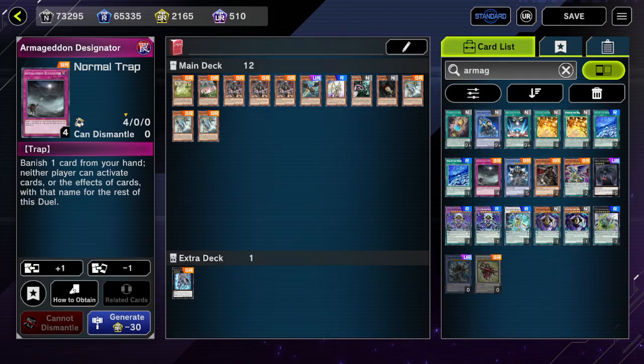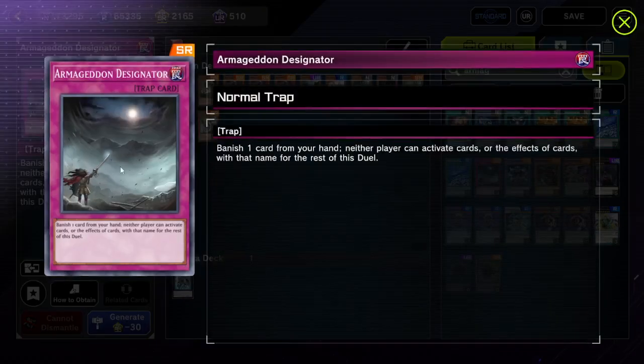That's all I got for you guys today. If you have any interesting techs or cards you think have the most awkward, odd, niche interactions — like Armageddon Designator, or the card that specifically prevents a spell from being used for the rest of the duel if it negates it, or White Howling which prevents spells from being activated for that turn — just whatever interesting cards you might know, feel free to share in the comments below. I'll see you guys in the next video. Bye.